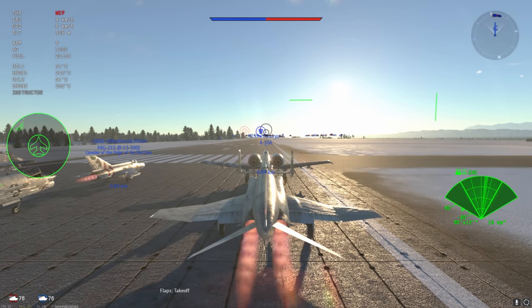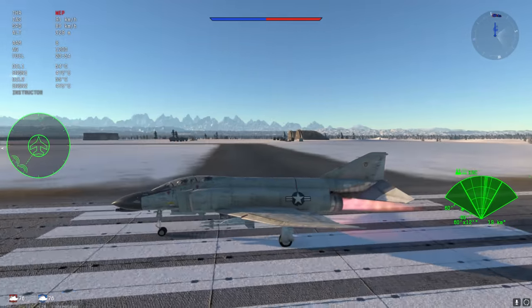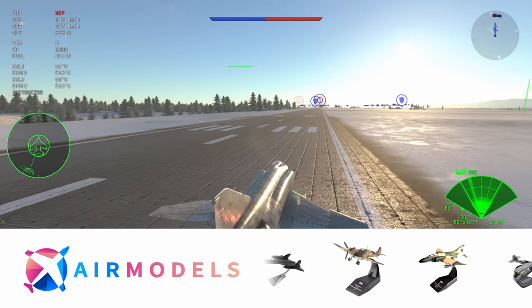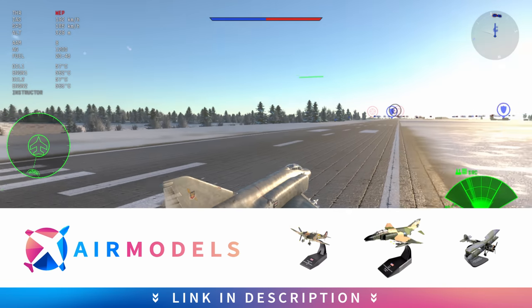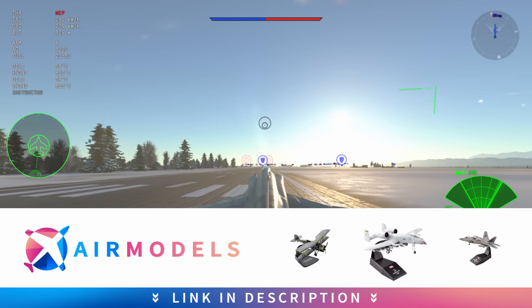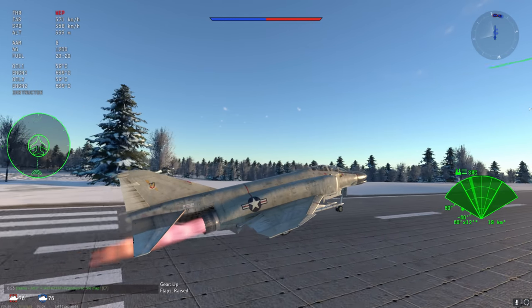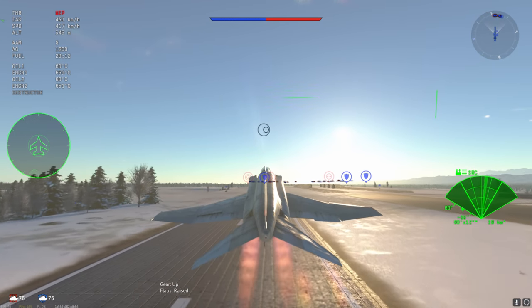Most of the time I'm referring to flares. This plane lacks any form of countermeasure and is stuck with missiles that hardly pull 20 G's. In fact, the AIM-7D that it is equipped with only pulls about 15 to 18 G's, so you are going to really struggle to get targets to fall into your missiles.